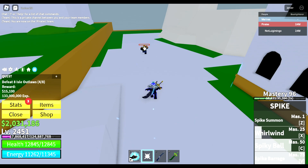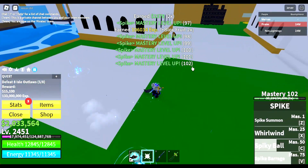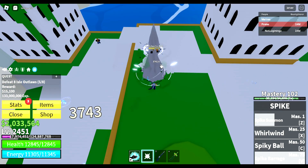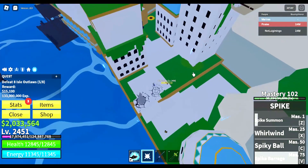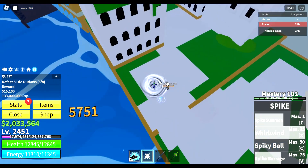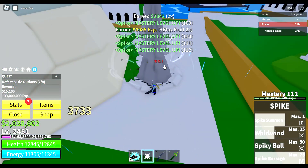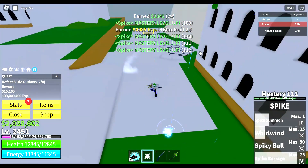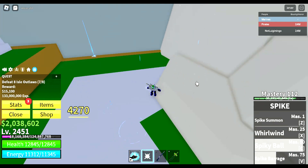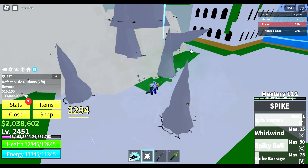The last move is called Spike Barrage. You need 75 mastery to use this move. You create multiple giant spikes in a row and stab or impale enemies that you are fighting. It's pretty anticlimactic for the fruit's last move — all it does is send spikes in one direction. The longer you hold it, the taller the spikes get. The move deals a bit over 3400 damage when clicked and nearly 4500 damage when held, with a cooldown of 12 seconds.